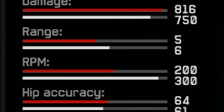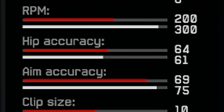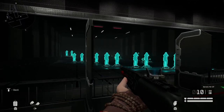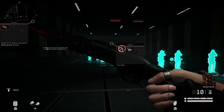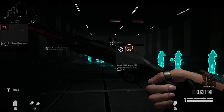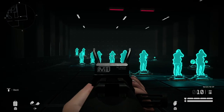816 damage compared to 750. The range is only 5 instead of 6 — that's fine. The RPM is only 200 compared to 300. This is a shotgun, it looks pretty weird, but it has 10 bullets which is pretty good. The default optic gives us a fast 1.3 zoom and greatly improves accuracy while aiming, and there's just a normal suppressor.